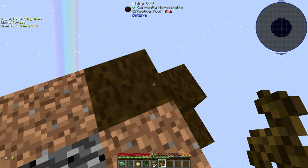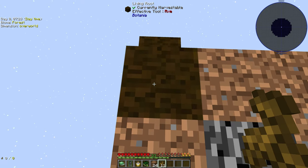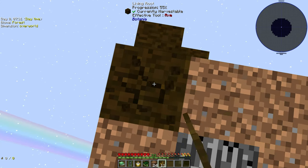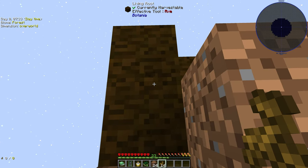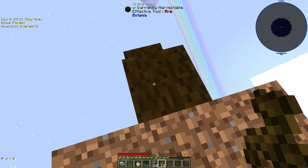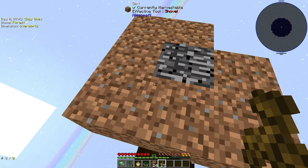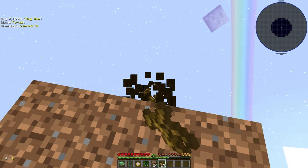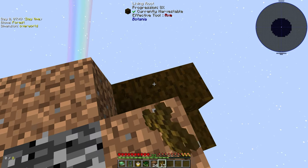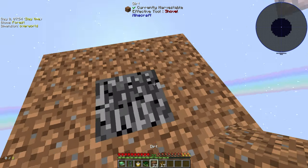I'm collecting living roots because combining four of them makes a sapling, so I want to harvest as many as possible. I've gone down to Bedrock to get the free dirt — 24 dirt blocks. Vein Mine is part of this mod pack and I'm using it, but I don't have any Magnetism so I'm trying to get as much as I can but failing miserably.